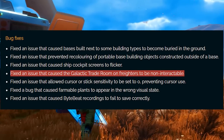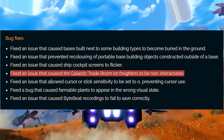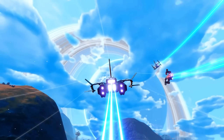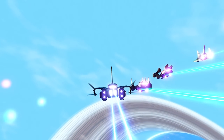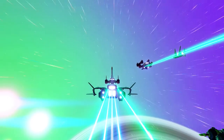Then there's a fix for an issue that caused the galactic trade room on freighters to be non-interactable. A lot of people were saying they couldn't do anything in the trade room — either pieces were missing like the orb in the middle being gone, or they couldn't click on it. Hopefully that's been fixed as well.